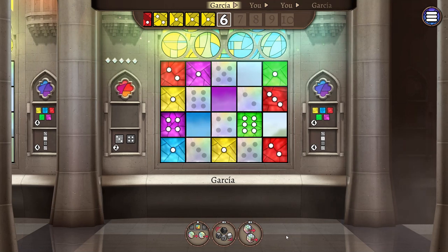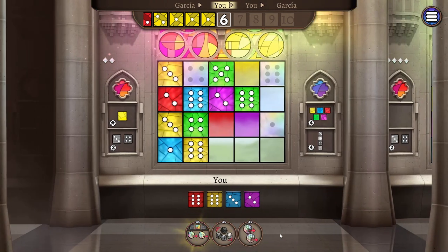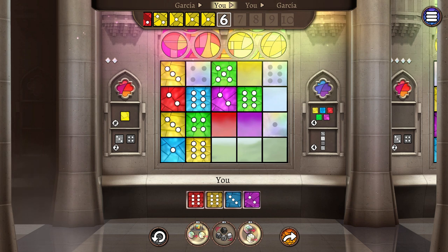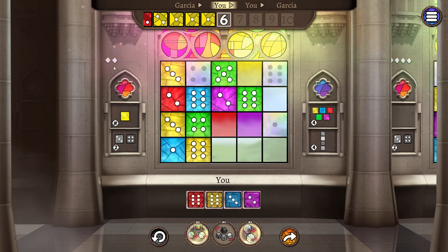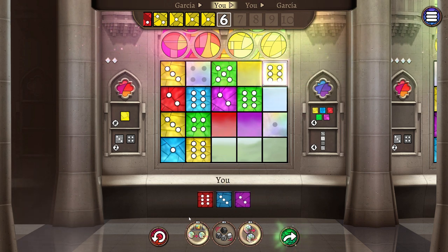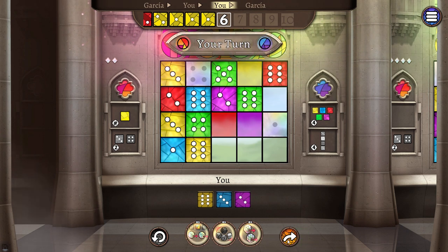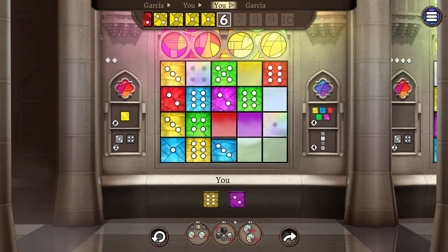We're now on to round six. Garcia is going to spend some of his gems to use a power. If you've noticed, these powers now cost two gems instead of one like they did at the start — the first time you use them they're one gem, the second time they're two. Also, while playing digitally I have an undo button. For example, if I was to place this yellow six somewhere I didn't want, I can undo it — handy little feature. Also, the dice themselves actually tell you where they can be placed. I'm gonna put this red six by here and then my second go will be the blue three by here.